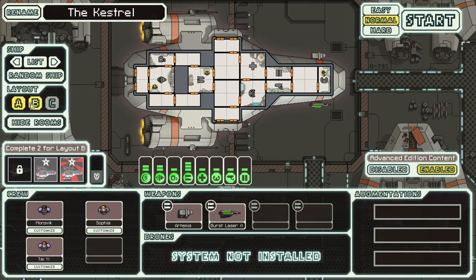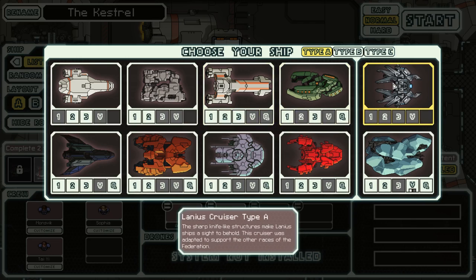There are new ship layouts A, B, and now C. There's also a whole bunch of changes to the interface, so it's going to be interesting trying to play through this after having the change. There's also a new ship, and this whole thing, as you can see, looks different.